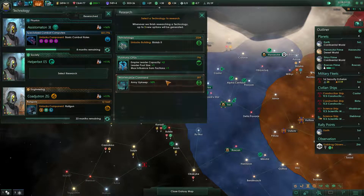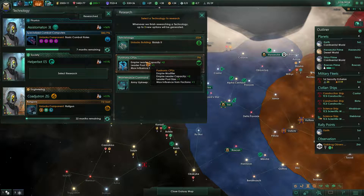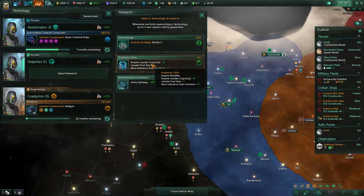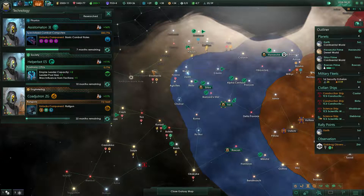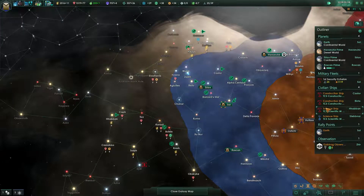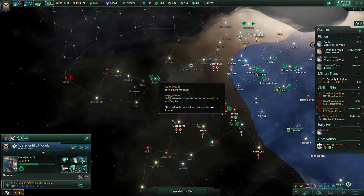Research finished. Biolab two — we don't need that at the moment. Empire leader capacity plus two, leader pool size, max influence from factions — we don't have factions yet, but that sounds like a nice plan. Let's do that.